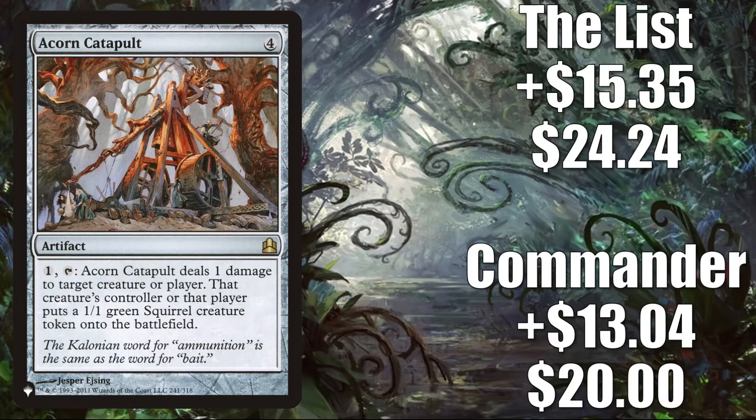Number 3 is Acorn Catapult — I bet you can't guess why this is going up in value. That's right: it is seeing increased Commander play in Chatterfang Squirrel General builds. The Commander precon copy of the card is going up $13.04 this week to $20, which is a 187% increase. And the copy from The List goes up $15.35 to $24.24 — that is a 173% increase.